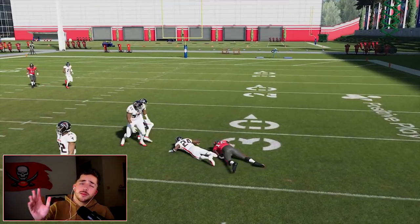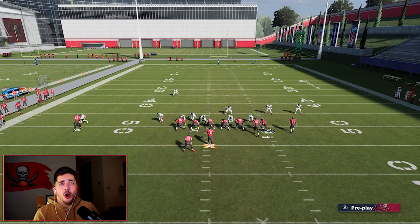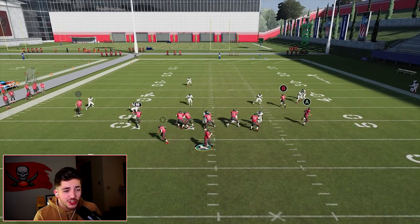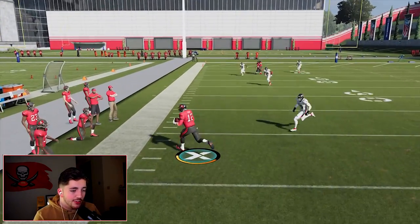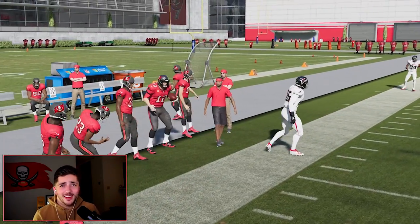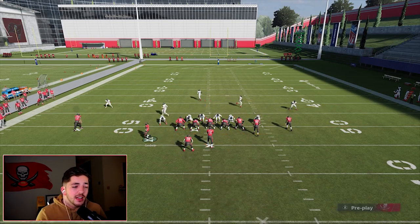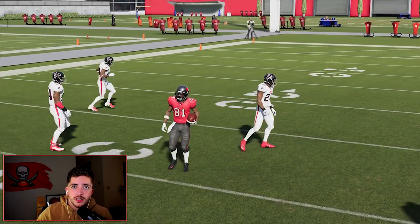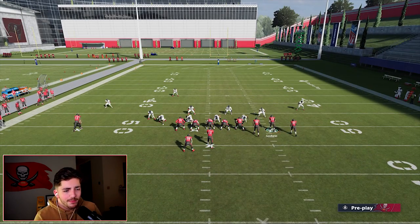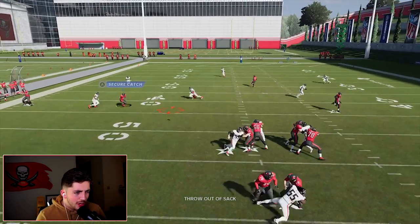Sometimes they're going to have good defense on the field — when that happens, just throw the ball away, run with your quarterback, or try to force that check down. One of the biggest tips I can give you to win more games: limit your dumb mistakes. If you're at a hump in Weekend League — say at 14 or 15 wins trying to get to 16 or 17 — work on limiting your mistakes. With that being said, I'll see you guys in the next video. Hit the subscribe button.